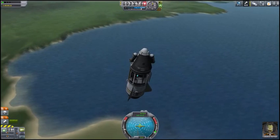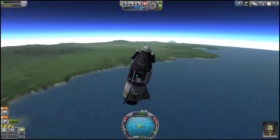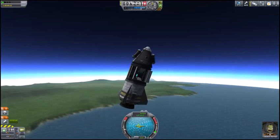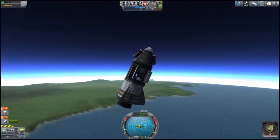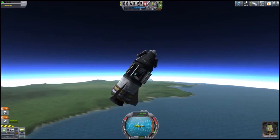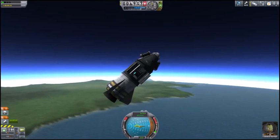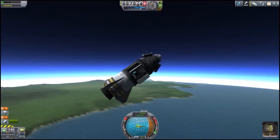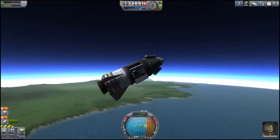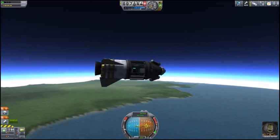We're decelerating at 159 meters per second and dropping. Aerodynamics has changed enough in 1.05 that it's worth knowing you can, to a certain extent, steer the descent of a capsule — by a few degrees. There is a minor glide effect. You can take advantage of that by trying to slow the rate of descent, preferably at a subsonic rate or at least slower than 1,000 meters per second. We've reached our apoapsis at about 7,110 meters — now we're going down.